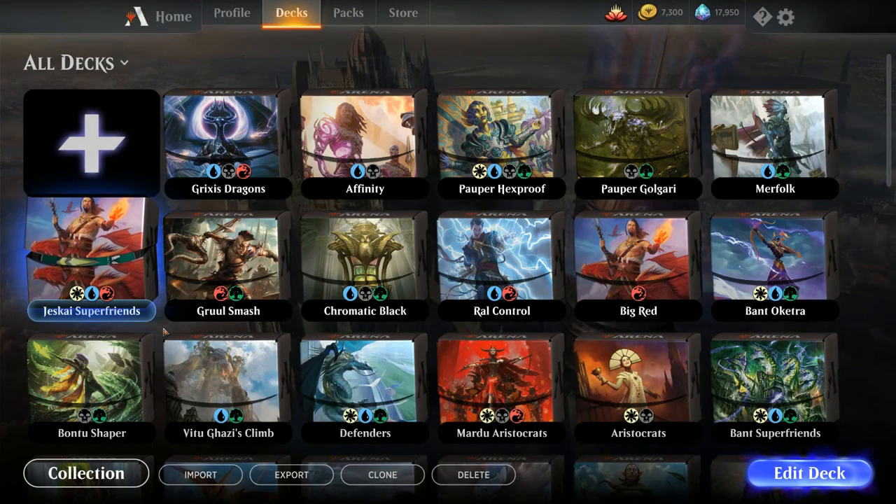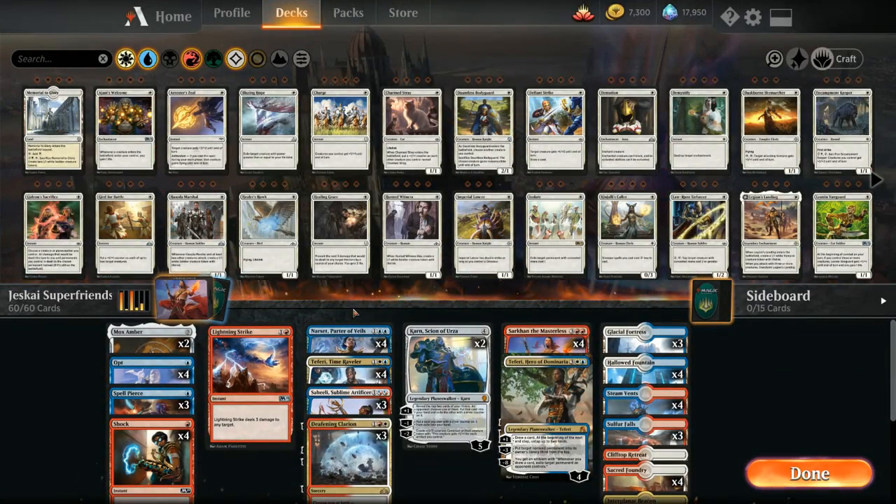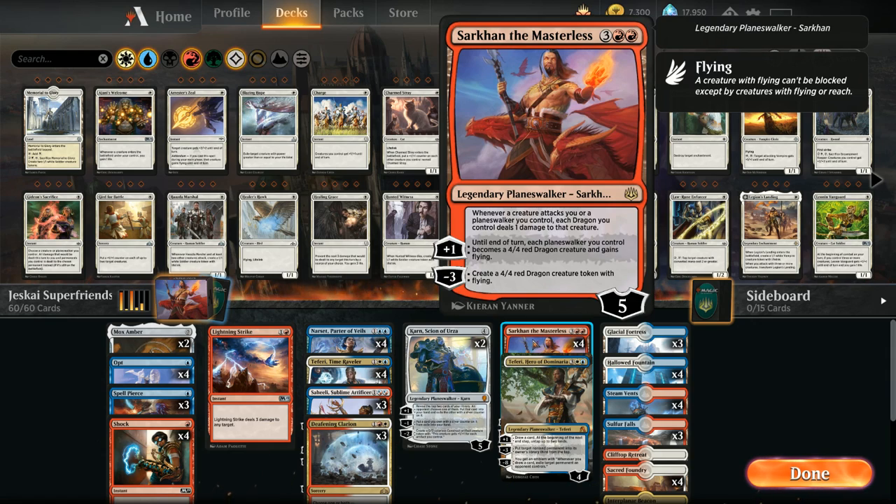Hello and welcome to another Magic Arena gameplay video. Today we're taking a look at a JustGuy Super Friends deck that's looking to play a whole bunch of cheap planeswalkers and then turn them all into dragons with Sarkhan's plus one ability to close out the game.